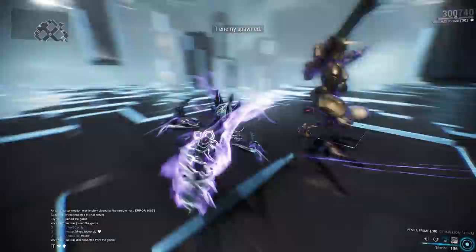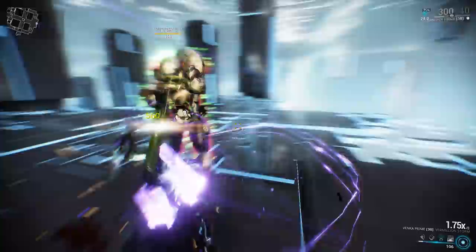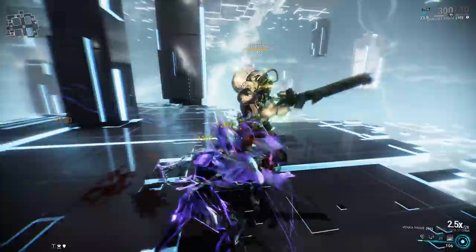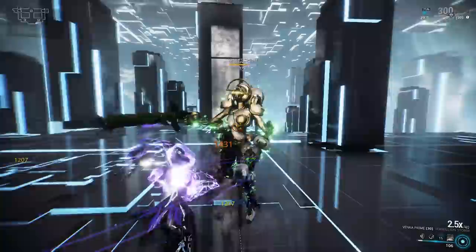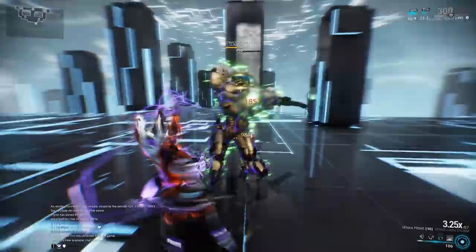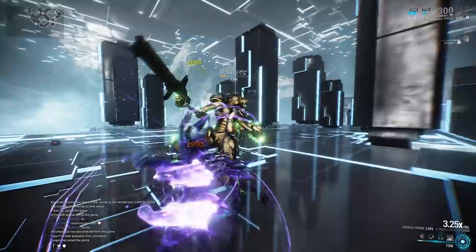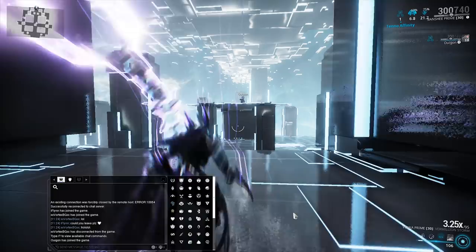This guy will die relatively quickly. Just go ahead and start beating him, build up your combo counter, and the faster you build up that combo counter, the faster the enemy is going to die. We actually get into orange crit territory with the Blood Rush Body Count build. It's not like it's the most damaging melee weapon in the game — you definitely kill enemies faster using something like the War or the Gallatin — but the Venka Prime is just pretty cool.